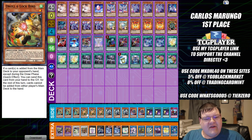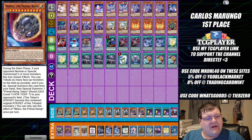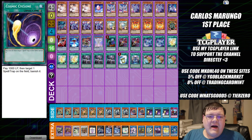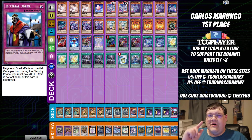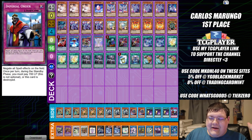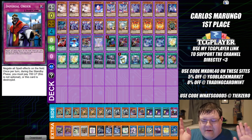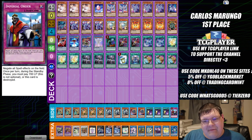Side deck: triple Lancer, triple Droll and Lock Bird, triple Ghost Bell in the Haunted Mansion, two Nibiru, triple Cosmic Cyclone, and everybody's favorite spell stopper — Barrier Statue of the Drought. This card is ridiculous. I actually recently heard an entire thread about people wanting it banned.